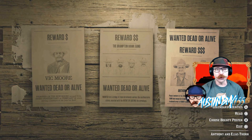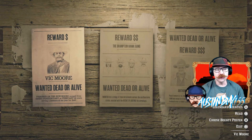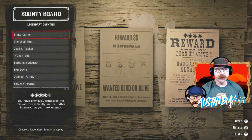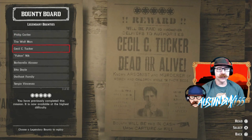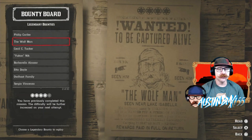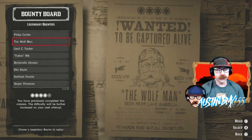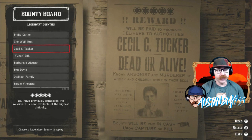If you had a posse of more than four people, you could only do easy and medium. But now you can click triangle and bring up another menu that has all the legendary bounties, and they're even set at the rank you already completed. So it looks like I didn't complete level 5 of Phillip, I can go back and do that. I didn't complete level 5 of the Wolfman either. I did complete level 5 of Cecil — that was one of my favorites.